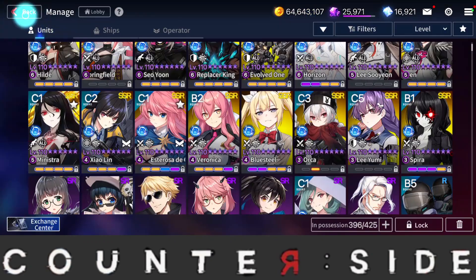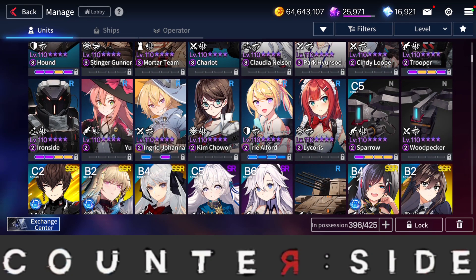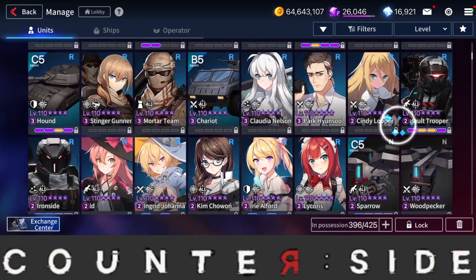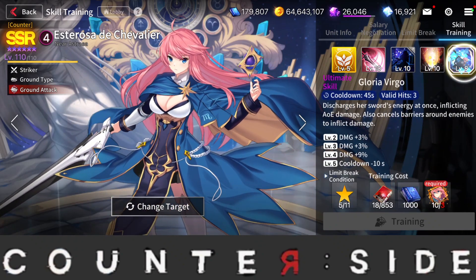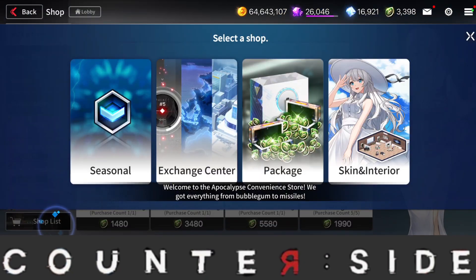In the global server, the second character I'd recommend is Xiaolin. Now, people often tell you not to use your dupes to limit break your characters to levels 102, 104, and so on, because in the future when Rearm comes out you'll need those dupes. I understand what they mean — Rearm is definitely a slow process. But as you summon and get dupes, you can keep saving them so that when Rearm arrives, you're ready.